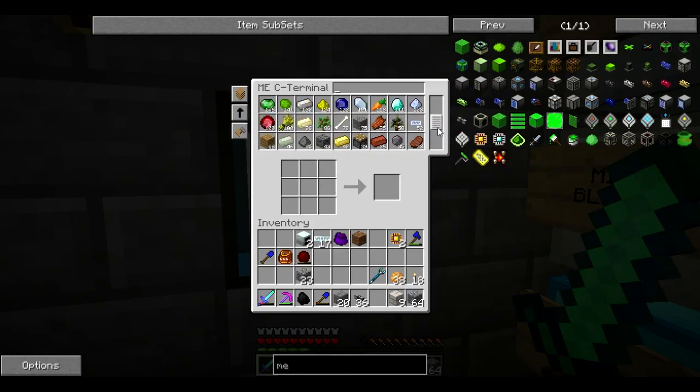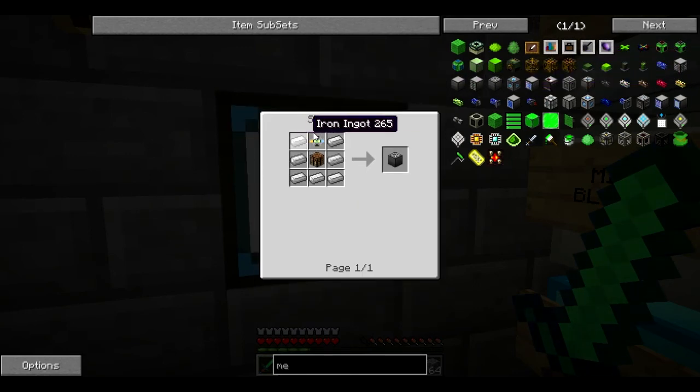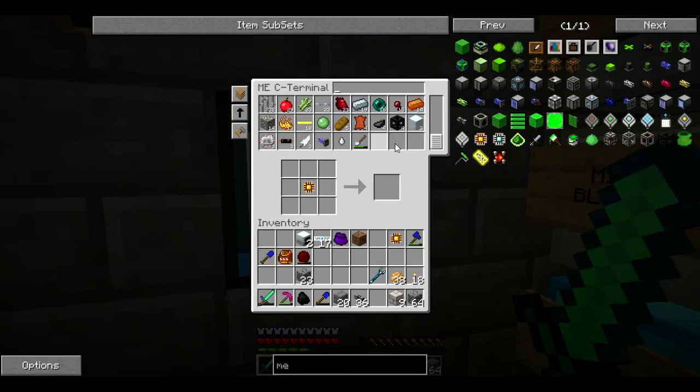I don't have a conversion matrix, but I have two of these — that actually makes conversion matrix. So let's see — ME pattern encoder. Conversion matrix: so those, redstone, quartz, and iron. I've got lots of redstone now — a quarry hit redstone.